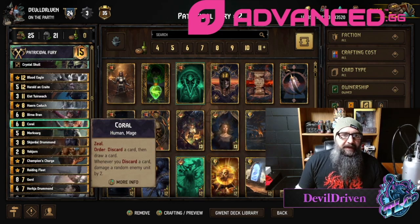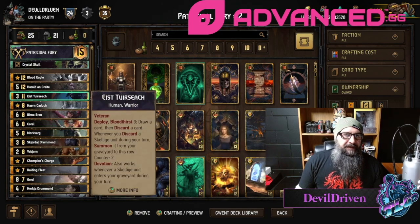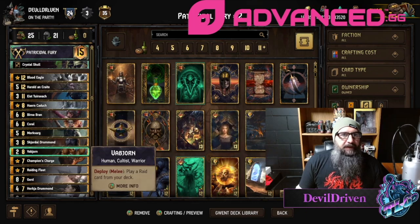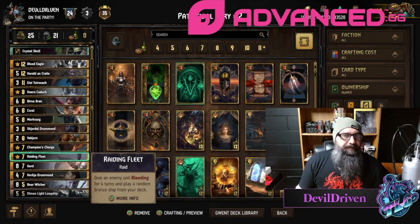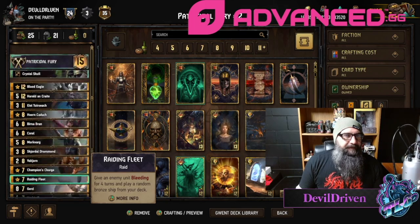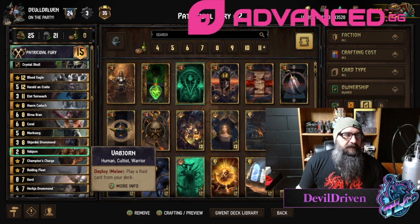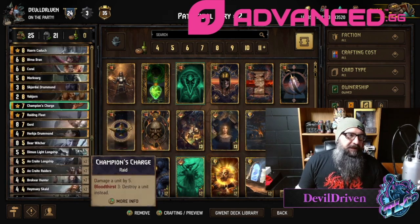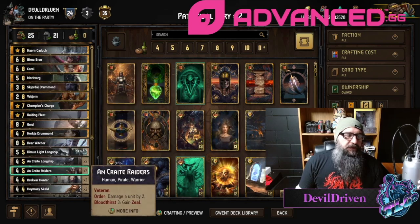Then she starts pinging. You get all the procs with Iced, no problem. We also got the tall punish — Champions Charge. Bern is in here with the three discard buddies, Mork Varg and two Skerms.